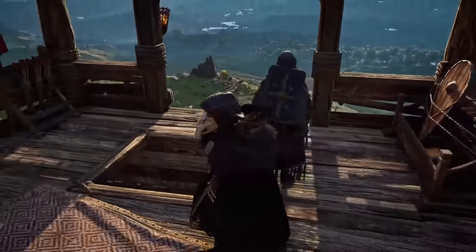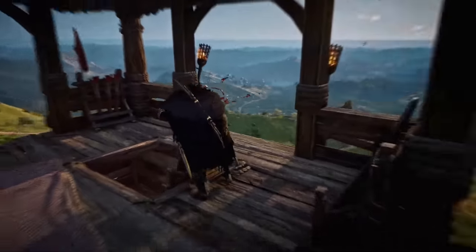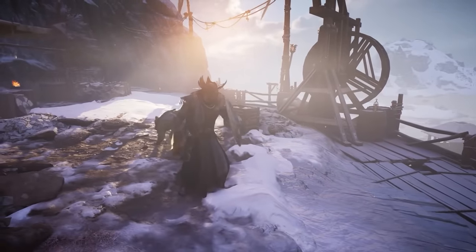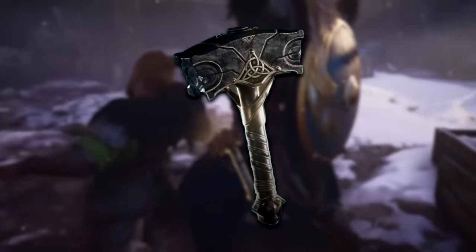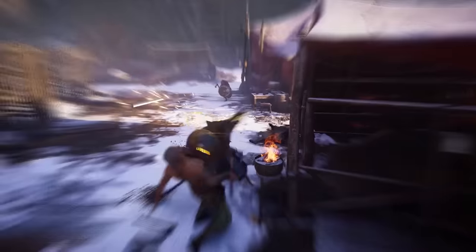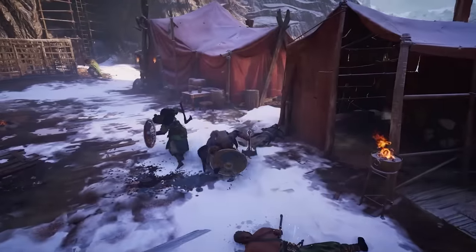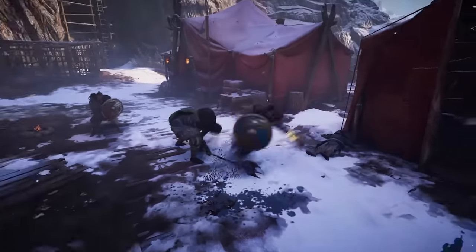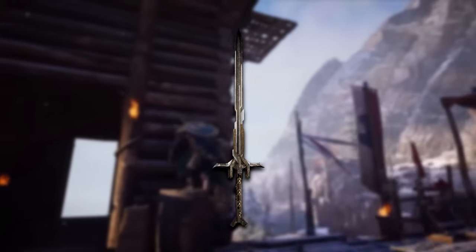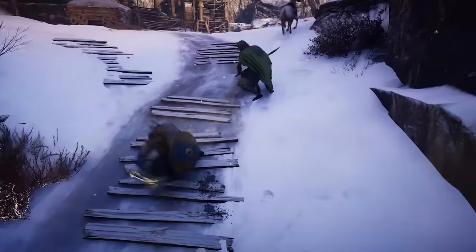Lastly, we have Assassin's Creed Valhalla. Just like the previous two games, the weapon does not stop being outrageous. In fact, I believe the one I've selected is probably the most outrageous in the entire video — and that is Mjolnir, aka Thor's hammer. Given that Valhalla revolves around the Viking invasion of Britain, the inclusion of Mjolnir is expected and fits quite well into the Norse mythology side of the game. Of course there's also Excalibur in Valhalla, which is a legendary weapon that's ridiculously strong, but it still falls short compared to the sheer power of Mjolnir.